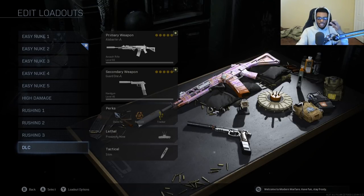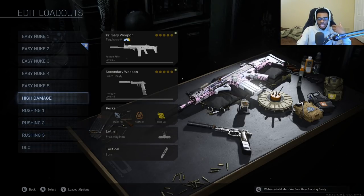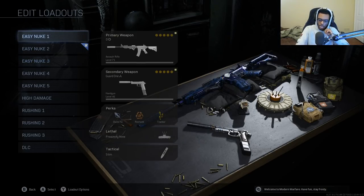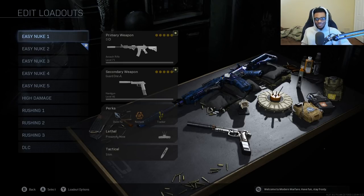If you guys are going to use at least three of these class setups to go for your first nuke, I recommend the Uzi build, my SCAR build, and my tried and true Kilo 141 class setup for assault. If you absolutely need a nuke, we have about three weeks left of Modern Warfare — go ahead and equip my M4A1 class setup and get that nuke secured. Hope you guys enjoyed this video. If you want to see more best class setups, smash that like button, subscribe to the channel, and turn on post notifications. Catch you guys in the next video — deuces.